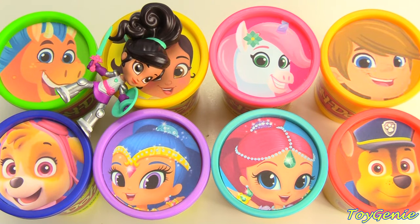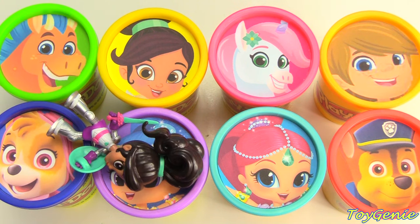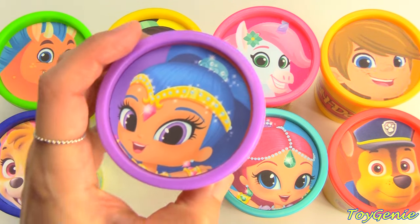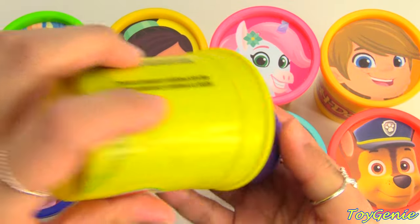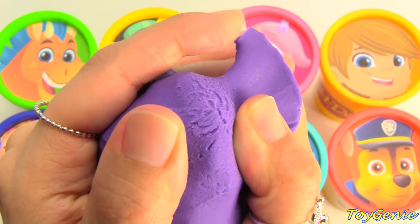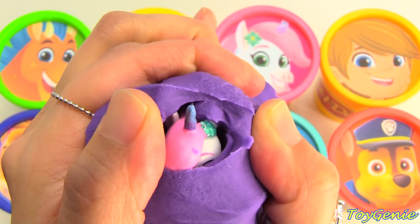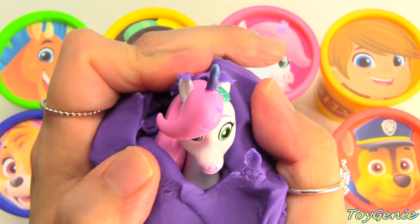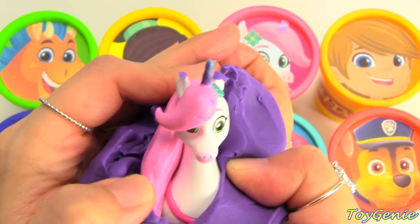Let's go again! Who will Nella stop on this time? This time she stopped on Shine! Let's see what's inside of Shine! We have purple Play-Doh! Let's find out what's inside. What's inside? Oh, I see a horn! Who is this? Is it a beautiful unicorn? I think so! Who might this be? Trinket!